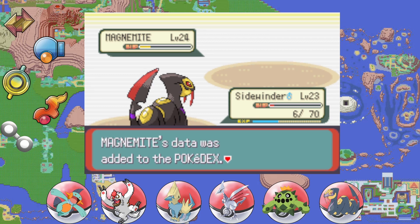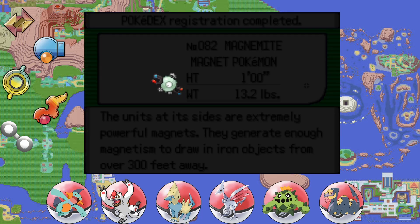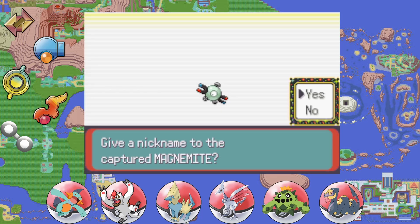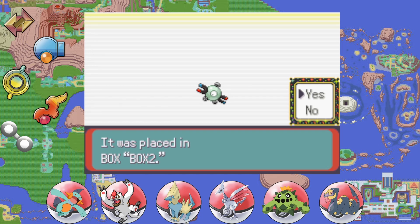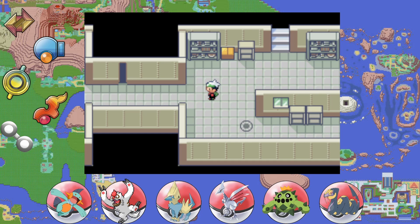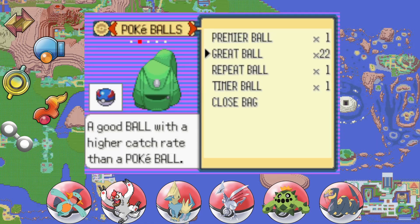Those are the only two Pokémon you can capture in this area. The units at its sides are extremely powerful magnets — they generate enough magnetism to draw in iron objects from over 300 feet away. Magnemite is one with the Force, at least for 300 feet. I believe that's all the Pokémon you can capture in the power plant, or New Mauville, whatever we're calling this.